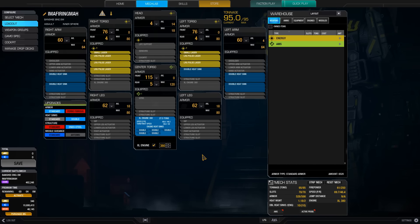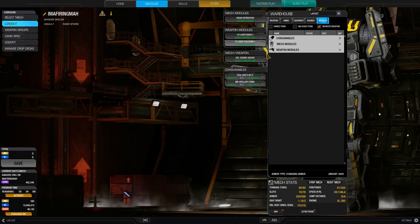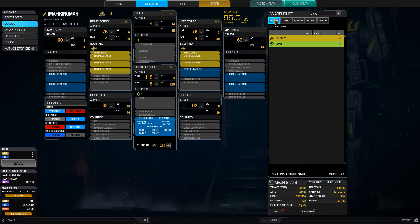XL380 — yes, I do have an XL in this one. I don't like standard Banshees unless I have to. The 3M is a nice XL candidate I think — with the extra mobility from the XL it feels really good, it almost feels like a heavy instead of a 95-tonner. For the modules I have radar derp, advanced seismic sensor, and large pulse laser modules. The legs are a bit under-armored as well but adjust that to your liking — but yeah, that's pretty much it. See you guys next time.